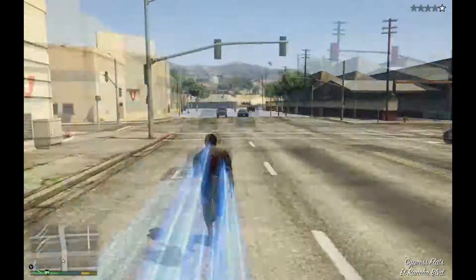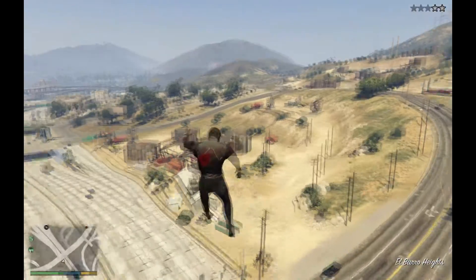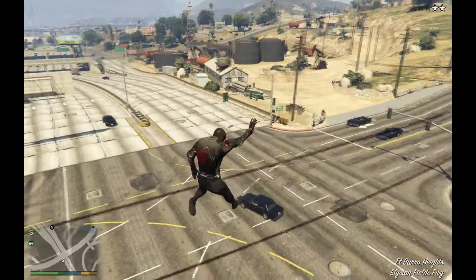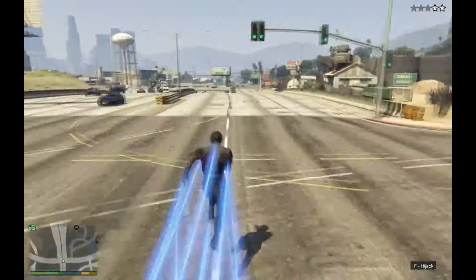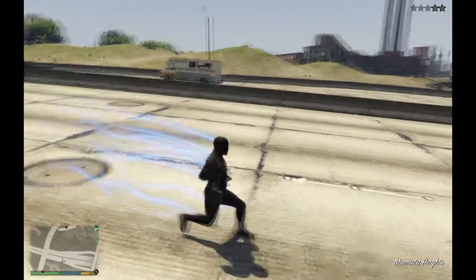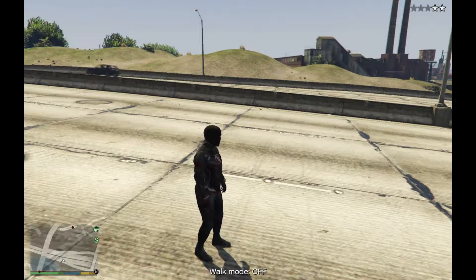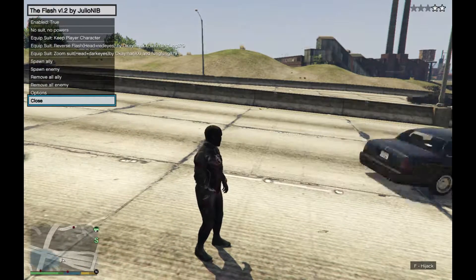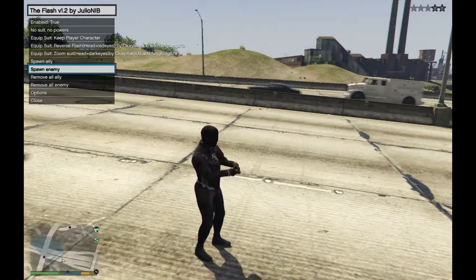I'm not sure if the other one was technically a change, but it was something I couldn't do the first time I reviewed the mod. I'll probably link it at the end of the video. Also, for some reason I couldn't get the Flash to work, so we really got Zoom and the Reverse Flash. What you can do is you can spawn an enemy and you can fight him.